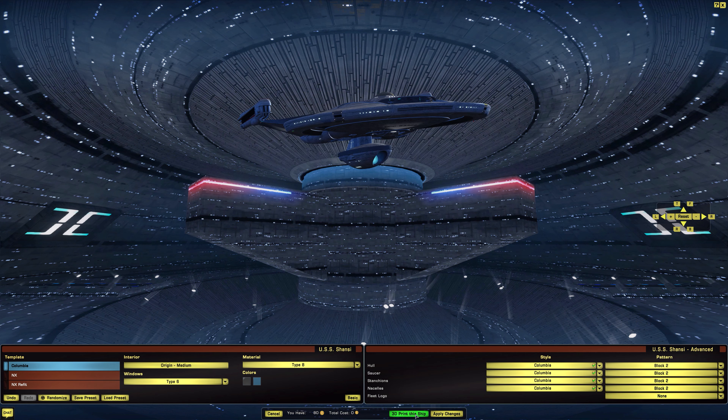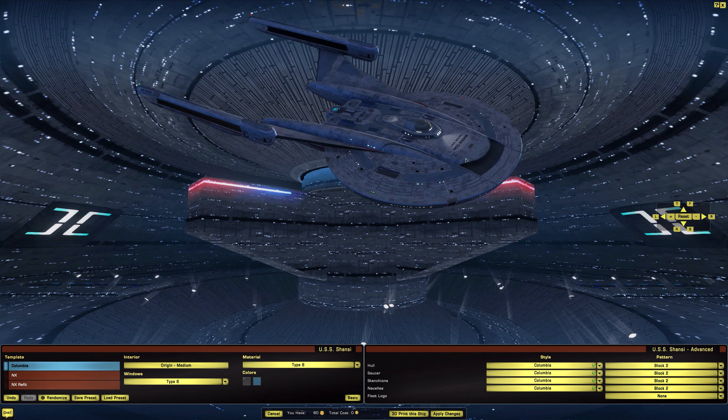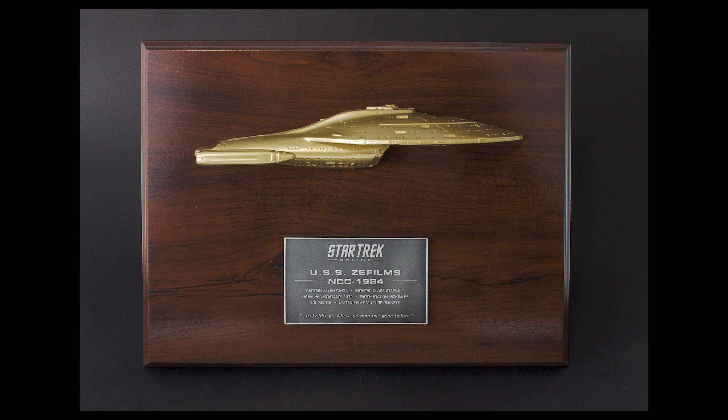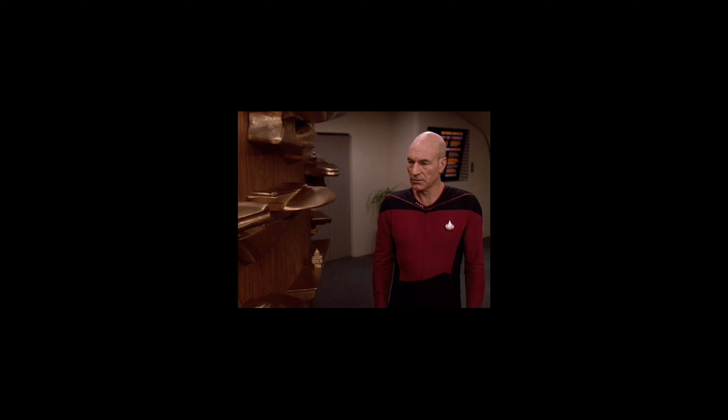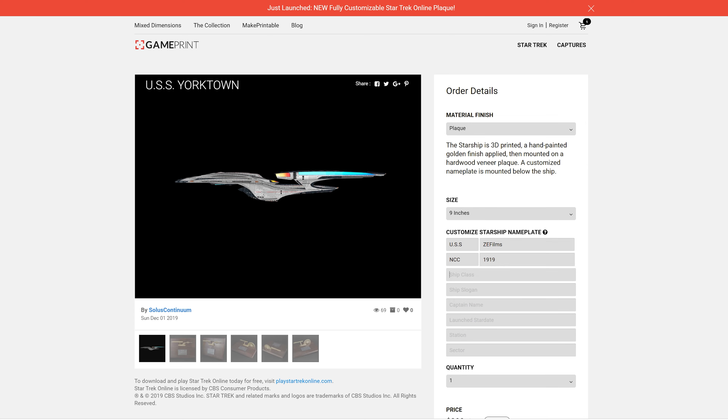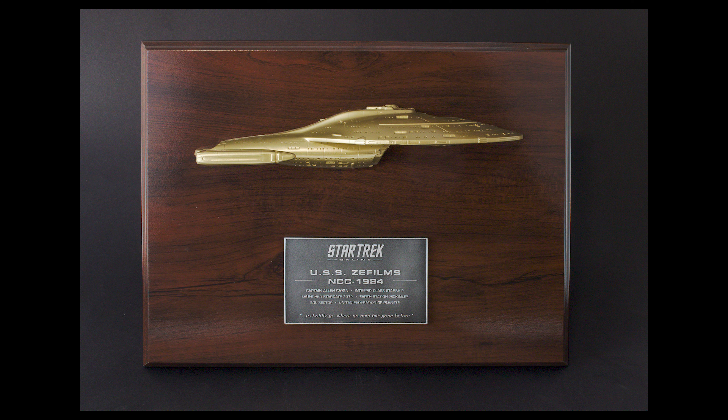If you wanted to have a 3D print of this ship, I'll have a link in the description. Use code SEFFILMS to get 10% off. Thank you to our sponsor GamePrint. GamePrint just launched a new fully customizable Star Trek Online Starship plaque — the design is inspired by the iconic ship wall in the USS Enterprise-D's Observation Lounge. The plaque is available for most Federation starships; you can customize the ship name, registry number, commission stardate, sector, captain's name, and the ship's slogan.